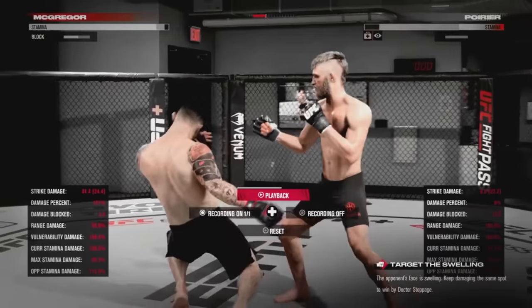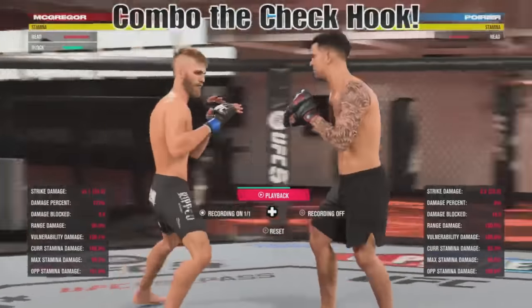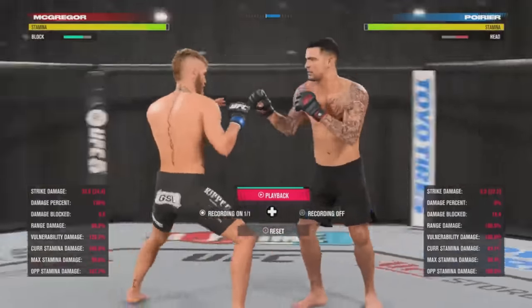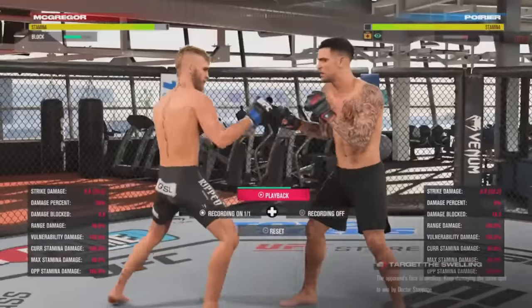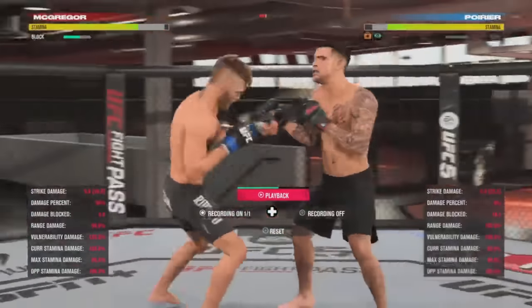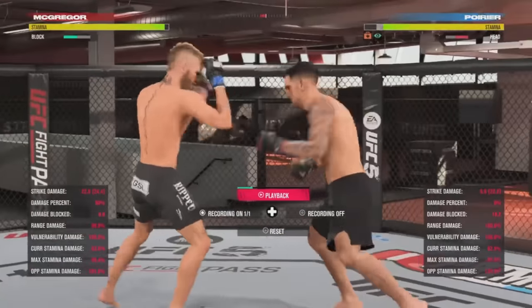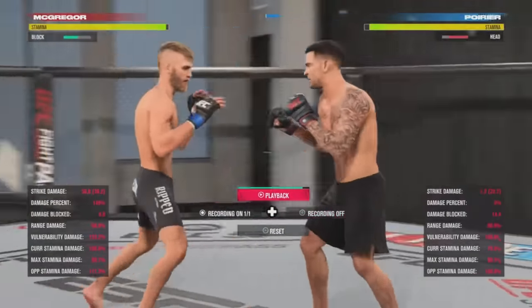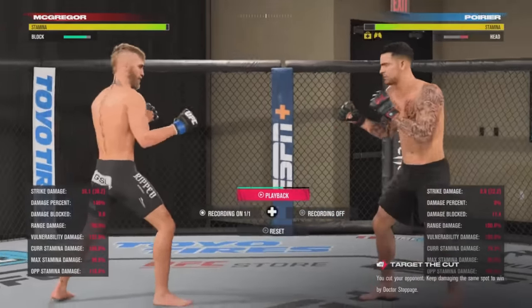Keep that in mind when picking what strike you're going to go for — the higher the move level, the better. You can combo the check hook off of your pull counters: input the left analog stick going down towards your lead leg and input the lead hook, then combo this with whatever combo you have in your move list. Note that not everybody has this check hook animation — it comes down to either move level or if it's been assigned to them. The pull counter rear uppercut has a really good chance of busting up the nose of your opponents.